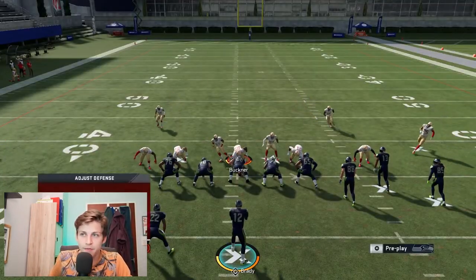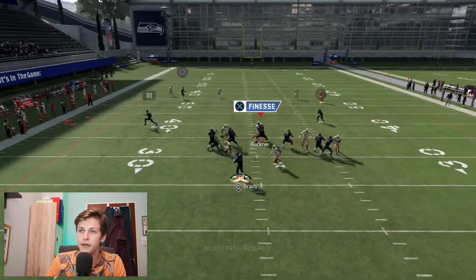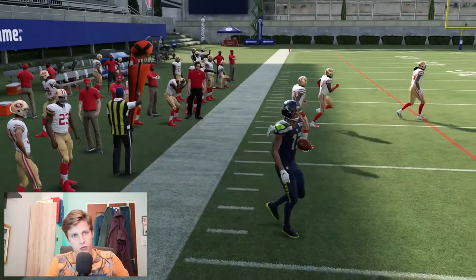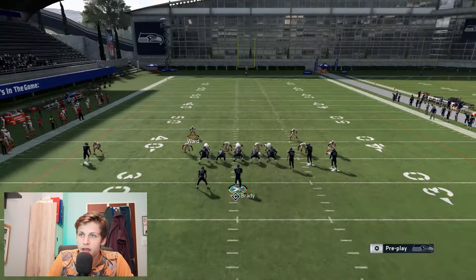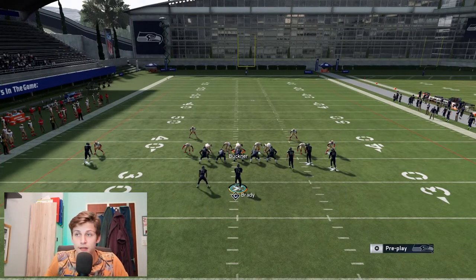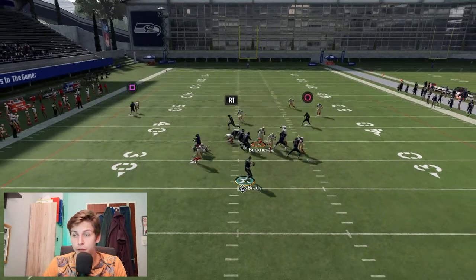That was really weird because the blitz actually came in - sometimes it's going to get weird like that. It picked up perfectly, catch it very easily. I say 'usually' a lot because you can't say 100% of the time - people adjust. The opponent is going to use the weak side safety, in this case Jimmy Ward, on either the hitch or the drag.